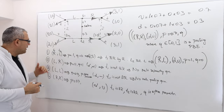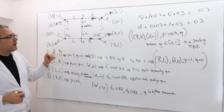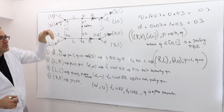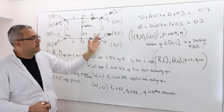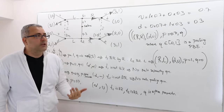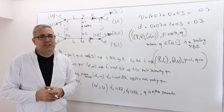In summary: we have one separating equilibrium where type 1 chooses right, type 2 chooses left, player 2 plays D on the left and U on the right, with beliefs P=1 and Q=0. We also have infinitely many pooling equilibria of the form where both types play R, player 2 plays DU, P=0.7, and Q is any value between 0 and 1.